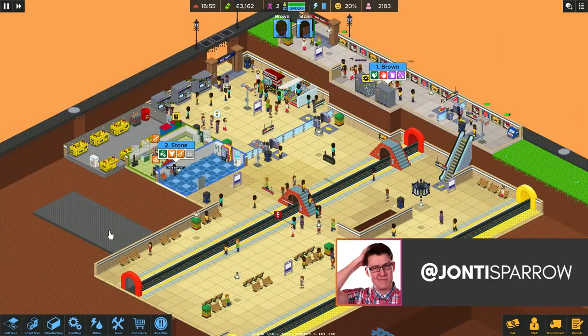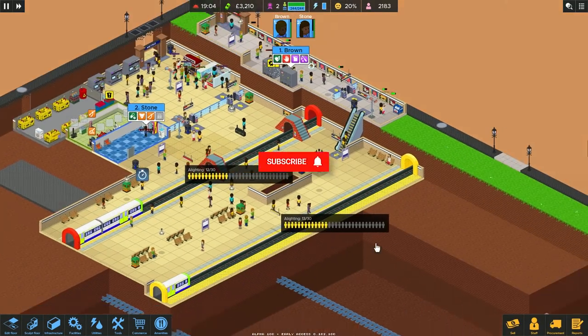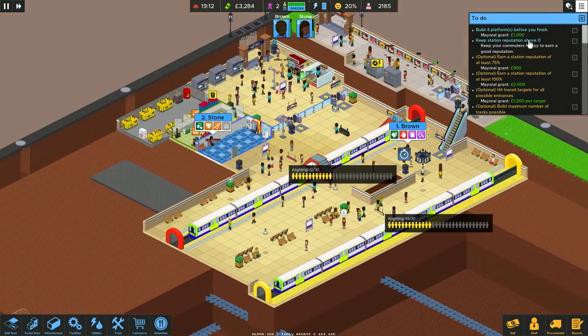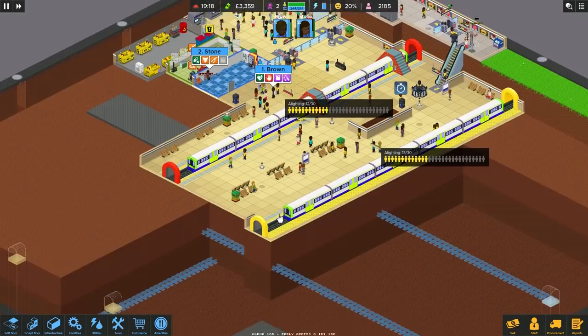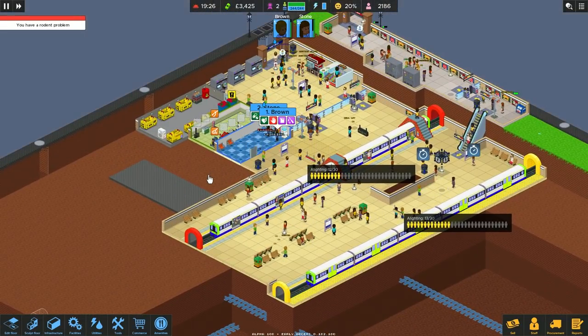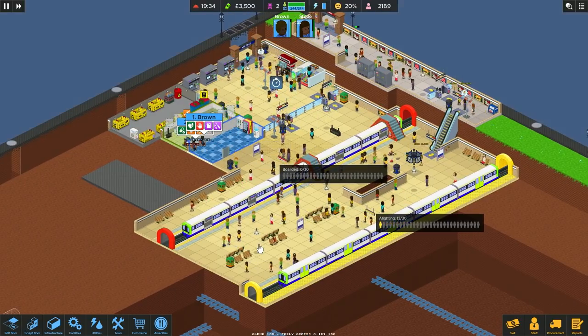Hello, welcome to Geekism and welcome back to Overcrowded, where we're going to try and open up this third entrance today. What are we supposed to do to finish this level — build four platforms? Still got a bit of a way to go. So off camera, I've just let it run for a little bit to accrue some money, but I spent some of that on getting the place up to speed.